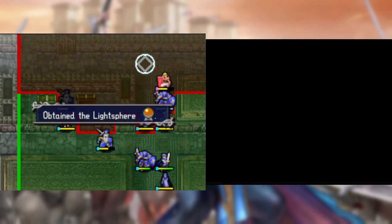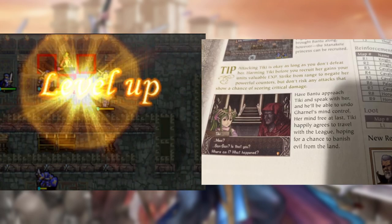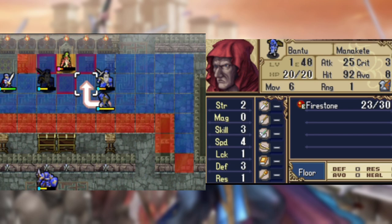This chapter is just your standard treasure-collecting adventure, with the three spheres being particularly good items. But dear god, does it have something messed up in one of its suggestions. It suggests attacking Tiki to gain EXP. Does Lord Stefan know no mercy, even against children? But since I am compelled by the guide, I have Mathis gain a level. Luckily Bantu shows up before this child abuse gets too out of hand.